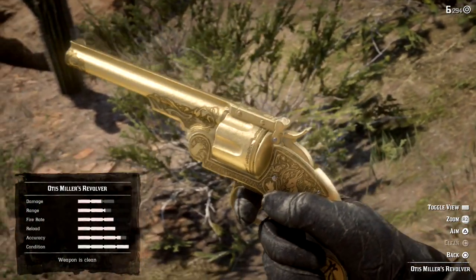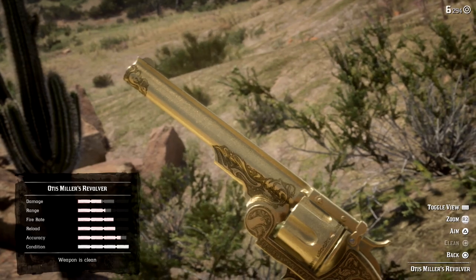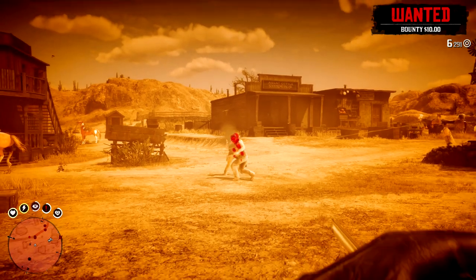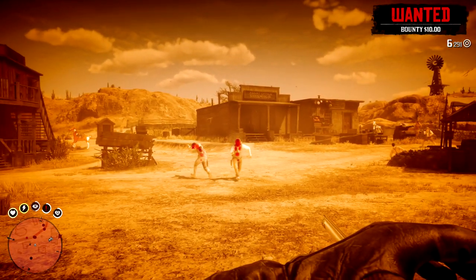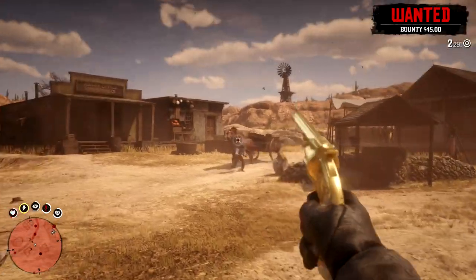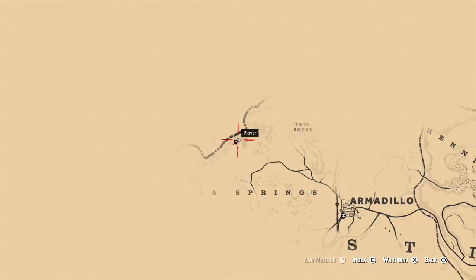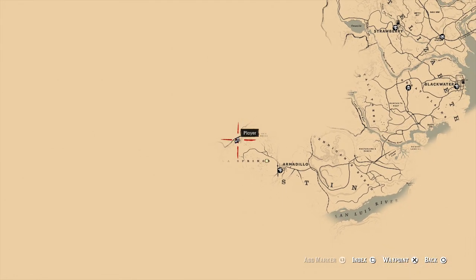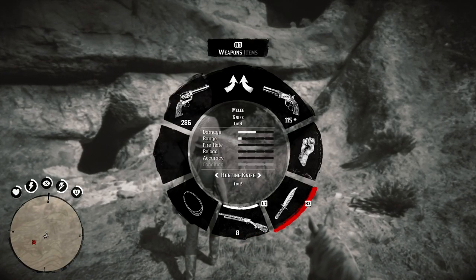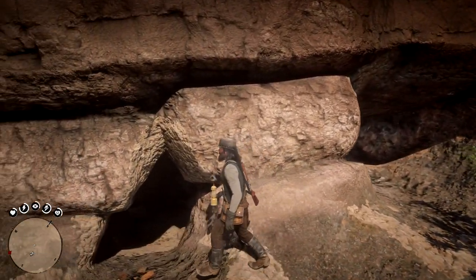The last weapon on today's list is none other than Otis Miller's golden revolver. You can potentially grab this one quite early in the game, even with New Austin being marked wanted dead or alive on you, but that may cause a lot of trouble — you might get spotted by lawmen and immediately shot at. You may want to wait until chapter 6 when things clear out. Whenever you decide to retrieve it, it's inside a cave exactly in the middle upper section of the New Austin map, between Tumbleweed and Armadillo. The cave itself is small so you won't need to venture far — it will be right inside a big box among other things.